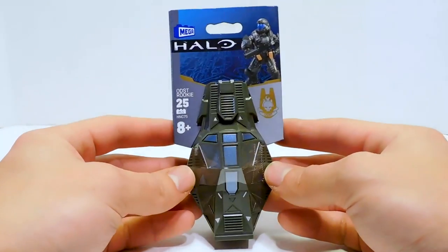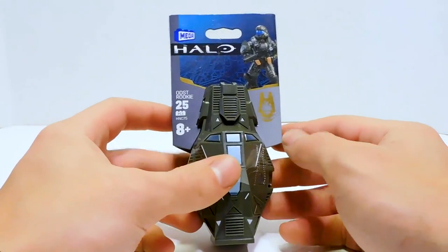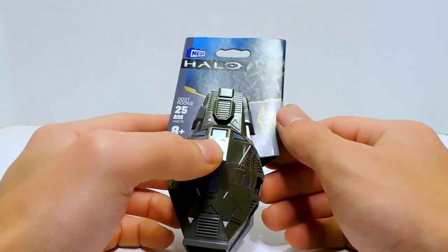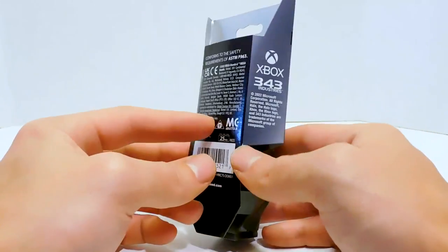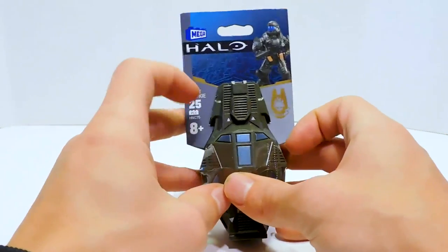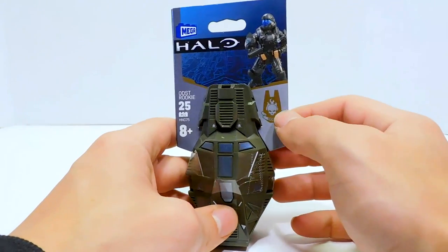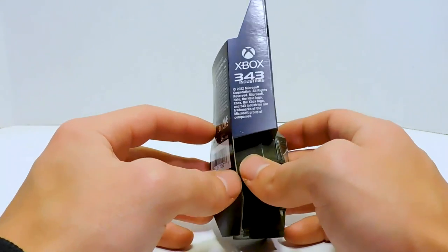Today we're going to be looking at Rookie's Pod — ODST Rookie. The pod looks really nice right off the bat. We got to see the ODST logo on the Wombat set and it returns here. I don't see the Halo Universe branding on here, which is interesting. It's just Mega Halo, the new packaging format. Rookie. And then ODST. I don't see any Halo Universe — that's odd to me.